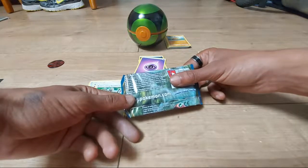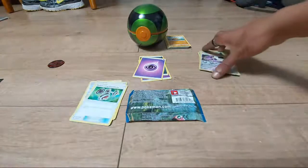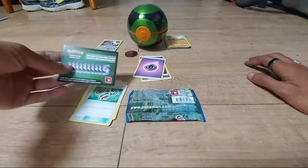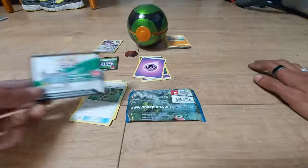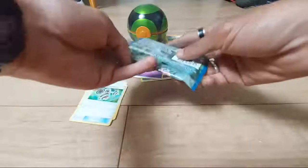The XY Breakpoint expansion contains 122 cards. If you want to find out more about Pokémon and the latest products coming out, head over to www.pokemon.com. Let's clear some space and do this final pack. Hoping we get something decent — the first two packs gave us green code cards but we move on. Let's go.